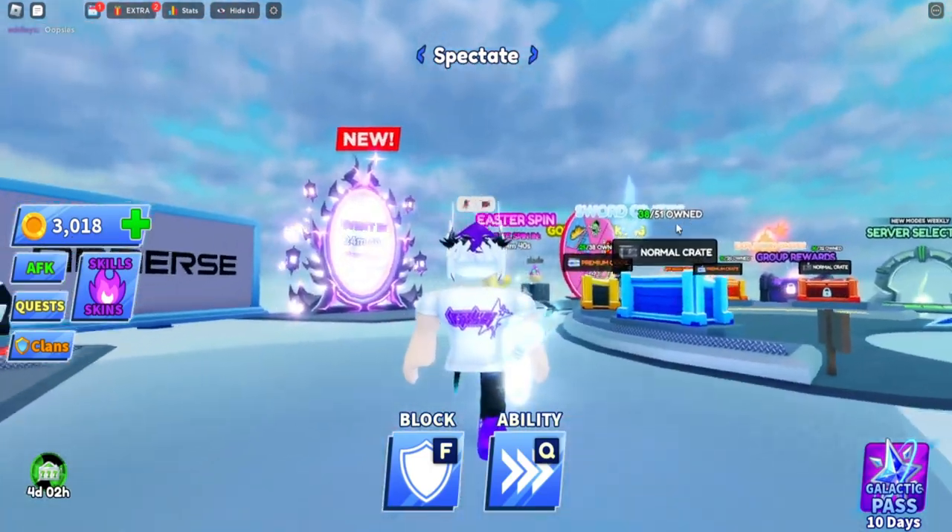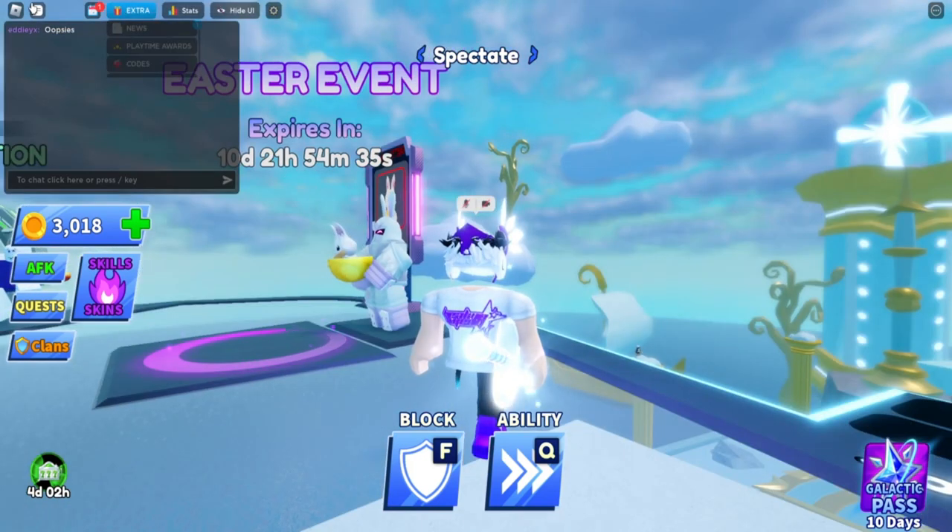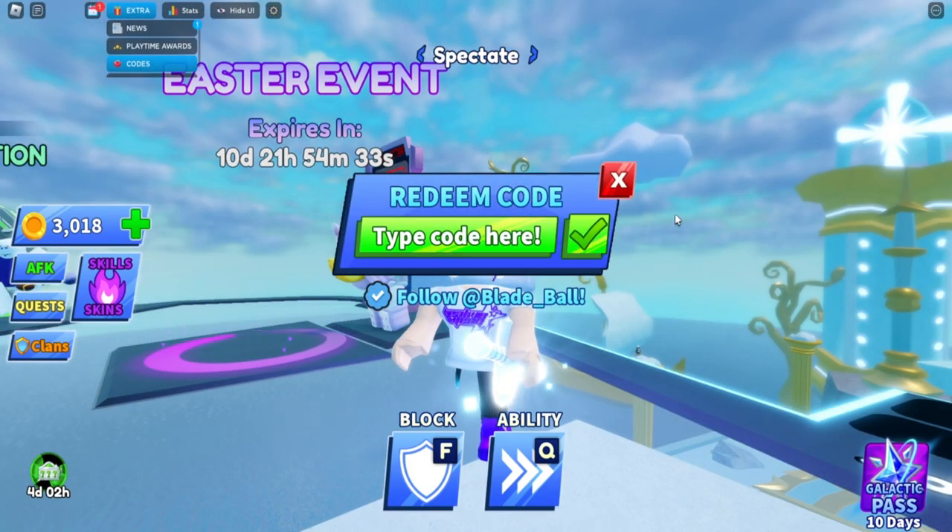Without further ado, let's begin the video. To enter codes, go to the top left, click on 'Extra', then click on 'Codes', and you can redeem codes right here. We'll type each of our codes here.